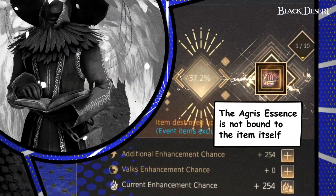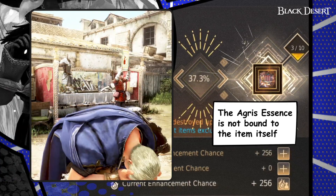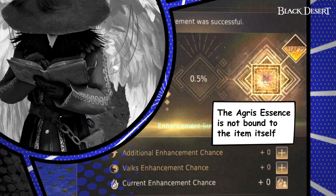The Agris Essence does not need Cron Stones to fill the gauge. Even if the item downgrades or the accessory gets destroyed, your Agris Essence stack will remain for that enhancement level.